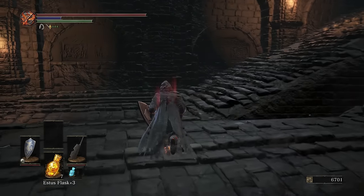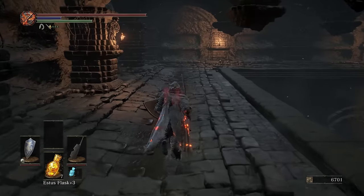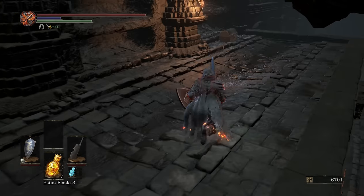So that Soul of the Demon right there is actually what we use to get either the Great Axe or the Demon Fists. I'll probably pick up the Great Axe — on my first playthrough I did end up getting it, and I think it looks like it would be a pretty badass weapon. Anyway, over here, hit this chest.